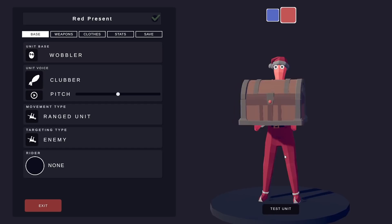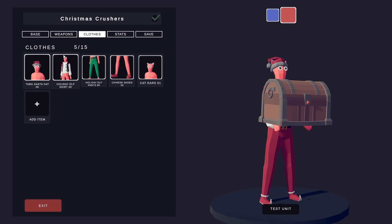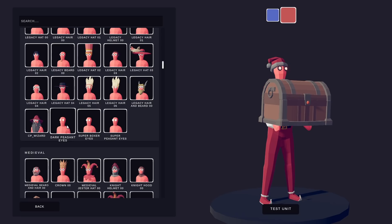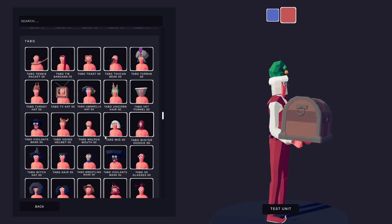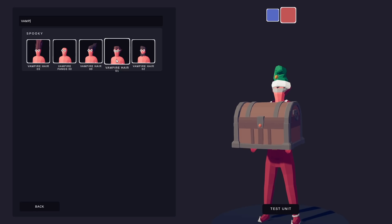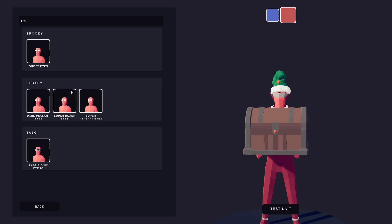I need to give them elf ears. Those aren't elf ears — that's like furry ears. No thanks. There are vampire ears, but they make them blind. I found a different hat that seems more fitting. That's a toucan beak. That's walrus mouth — why is there a walrus mouth in the game? We've got to put this on the pickle people. Nope — that's cactus, not pickle. So there aren't any elf ears. Oh look, pumpkin. Let's see if I can put eyes on top of it. There's a bionic eye. Sorry, elf ears — you're gone.